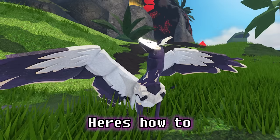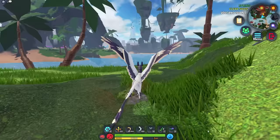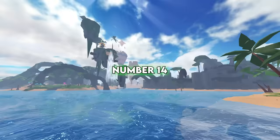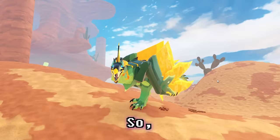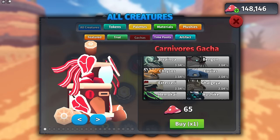Number 13: Here's how to get max speed instantly with any flyer. If you take off normally by pressing the space bar or fly button on mobile, you'll just take off regularly. But if you hit the F key or the glide button on mobile, you'll have maximum momentum instantly. Number 14: Anytime you spin any gotcha, you've got to wait around 30 seconds until the animation finishes. But if you go into game, open up the menu, then the shop, and spin any gotcha, there's no animation — so you can save a lot of time.